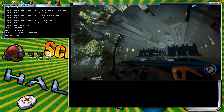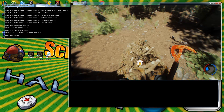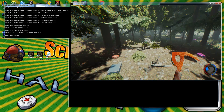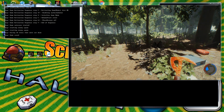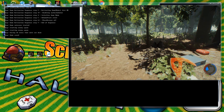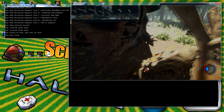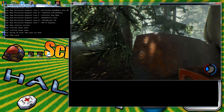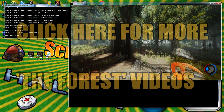And there you have it — that is how you create your own dedicated server. After that you're good to go: anyone can join at any time and you can customize it any way you want. If this video helped you, be sure to like and subscribe and check out my other videos. I have a Forest playlist with different things like crafting and how to get secret weapons, including the new secret weapon in the alpha 6.0 update. Thanks for watching.